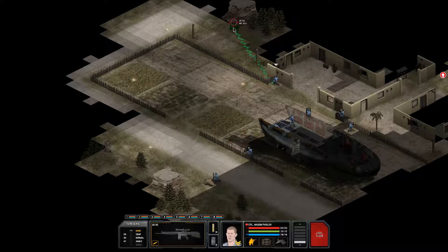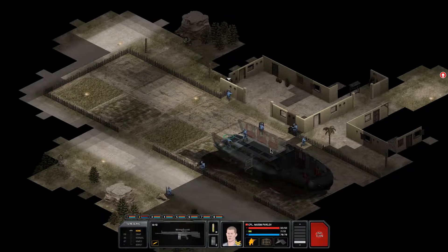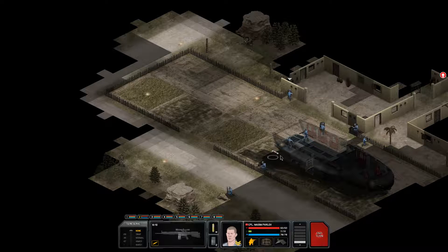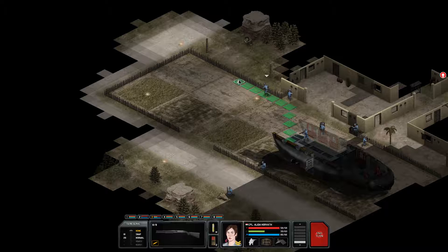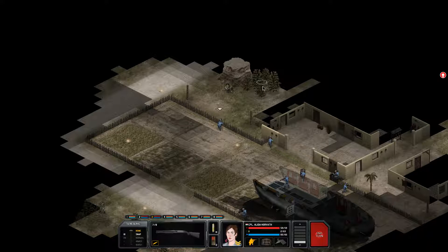Our sniper has a clear shot here, so might as well go for it. We can get two of these shots - no, I guess not quite. Unfortunately, we missed there. Need 18 AP to be able to shoot. So if I move here, that should be enough to get a shotgun blast off. Go ahead and take overwatch.